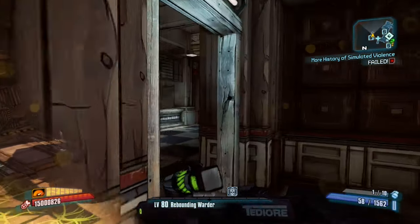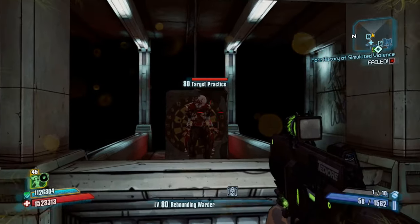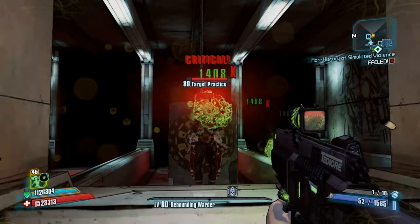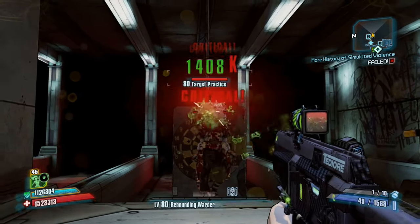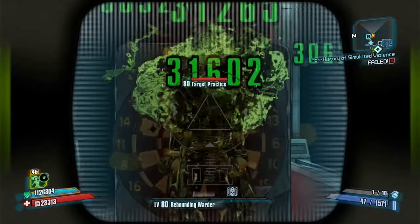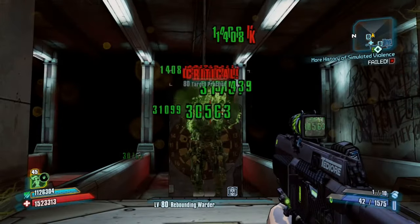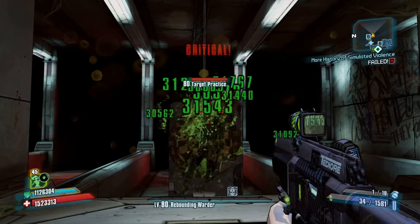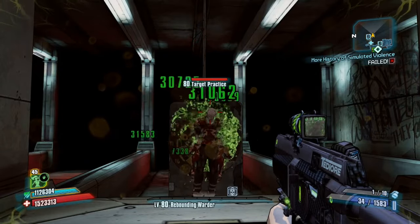Just to show that this worked, I'll be shooting at the dummy again. As you can clearly see, it is now 1.4 million — that's about 3.4 times as much damage as before. I'm assuming the damage buff works differently with all guns but I'm not 100% positive. If you don't want the effect anymore, just save and quit.